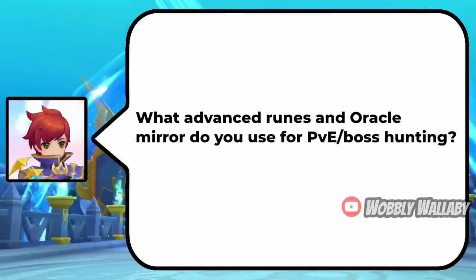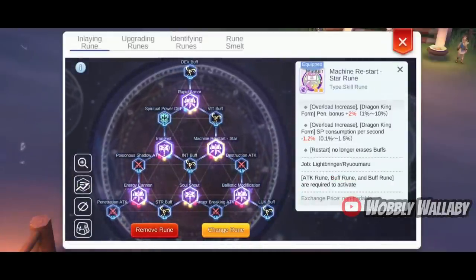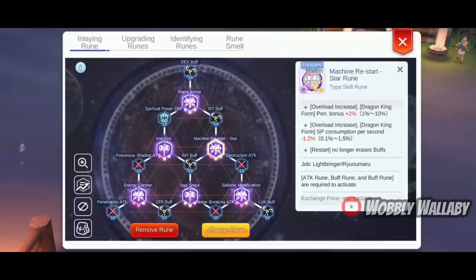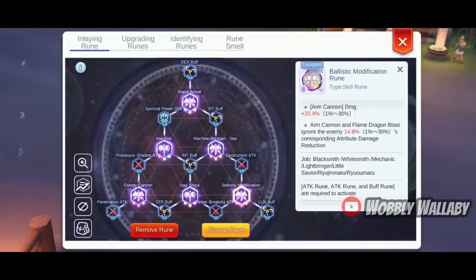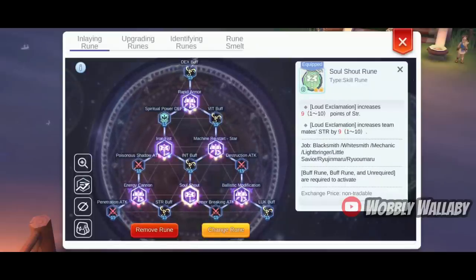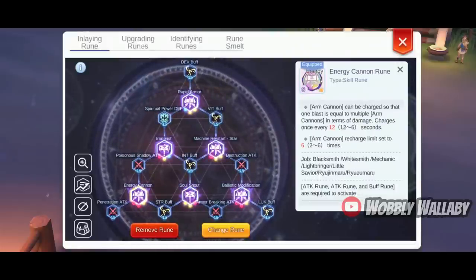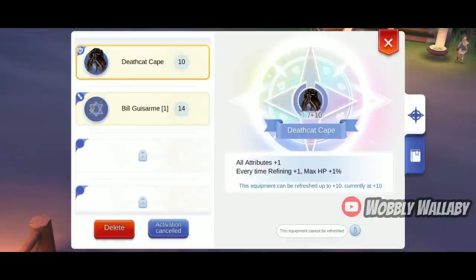What Advanced Ruins and Oracle Mirror do you use for PvE and Boss Hunting? For his Advanced Ruins, he has: Rapid Armor Ruin for lots of move speed; Machine Restart Star Ruin for allowing restarts to not erase buffs, and his Overload Increase also consumes less SP per second with this Ruin; Ballistic Modification Ruin for more Arm Cannon Damage; Soul Shout Ruin for more Strength from Loud Exclamation; Energy Cannon Ruin with the Max 6 Limit for burst; and Iron Fist Ruin for more Knuckle Boost Damage. For Oracle Mirror, he has the Death Cat Cape for more HP percentage and the Bill for more Boss Damage.